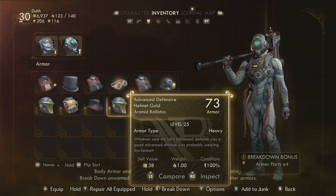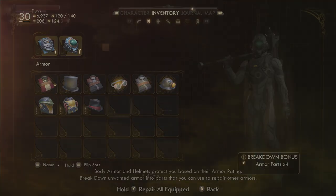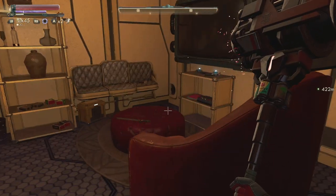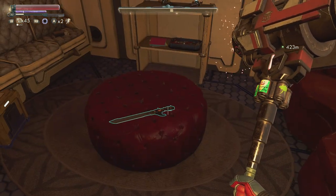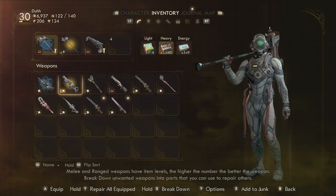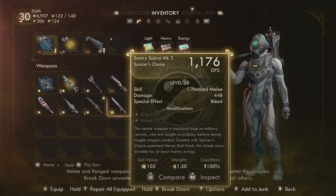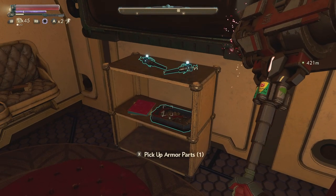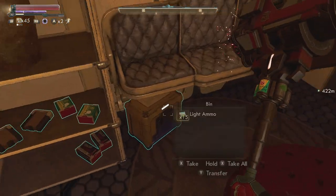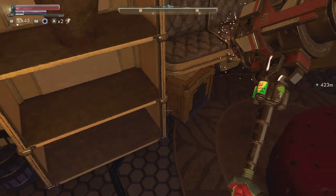All right, we don't need that. Let's get rid of everything else. A lot of my weight I think has to do with this Sentry Mark 3 — I wonder how much damage that does for my character since it's a melee character. One thousand... one hundred and seventy-six. That's not bad at all. What level is it? It's pretty high level, so I guess it's not amazing, but for what it is it's pretty freaking good.